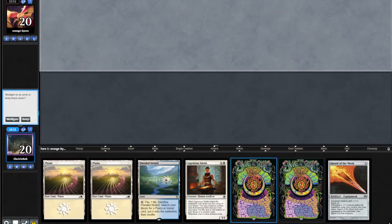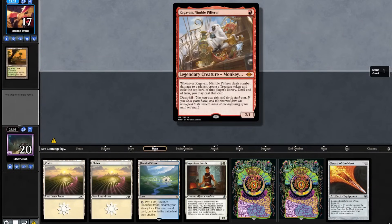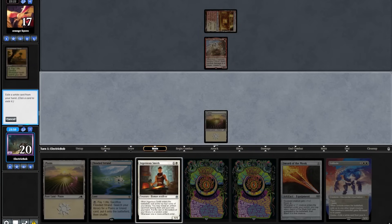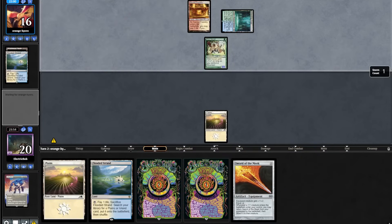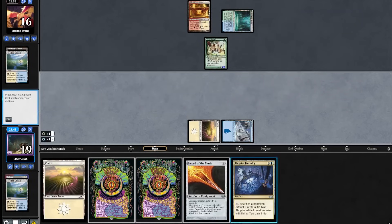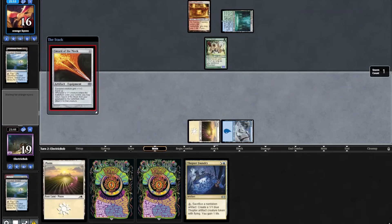Game 2, starting hand is a little slow but we'll keep it. Opponent's turn 1 fetch shock for a Ragavan. Solitude off the top — huge draw — we go Plains and fire off a Solitude killing their Ragavan. They fetch shock again and play out a Wild Nacatl. We fetch out an Island, play out our Sword of the Meek, and set up a Thopter Foundry for next turn.